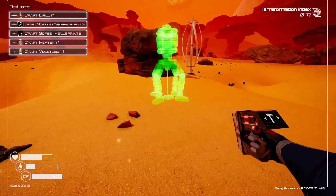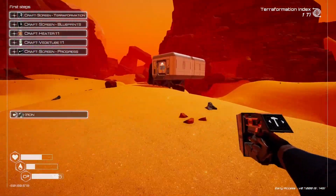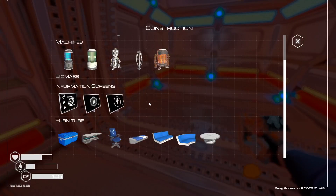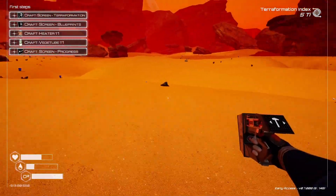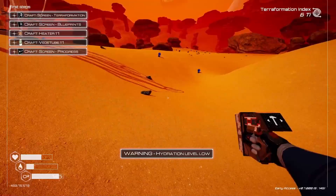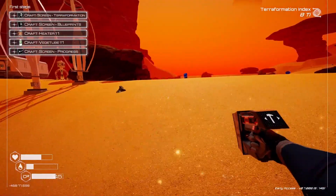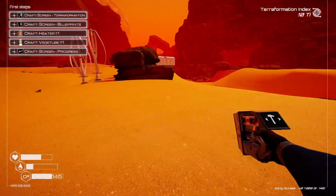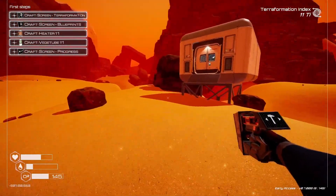First thing we'll do is get our drills going. Drop another energy source, give us a little bit of storage. Let's get some oxygen tanks going — I want to make a run. Our first goal is to get things going to where we get a blue sky. That's going to be our very first milestone: getting blue skies.